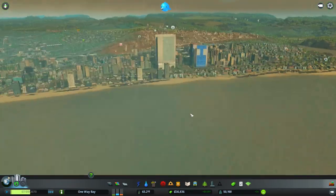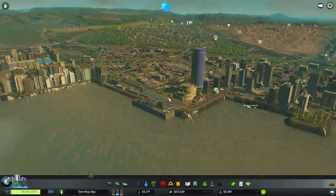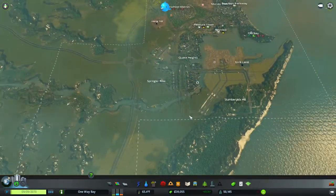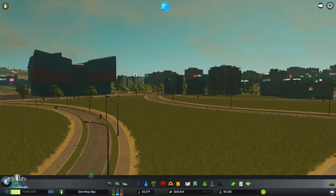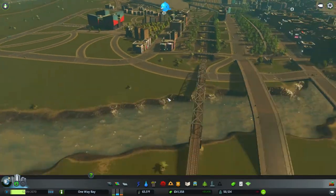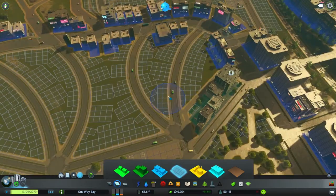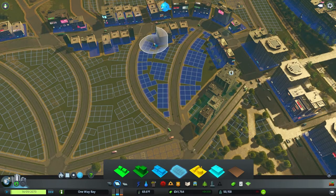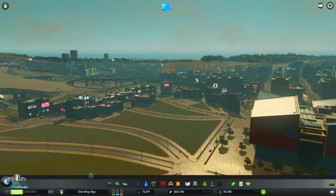Oh my god, this rain. We went like three or four episodes without any weather, and now we've gone two episodes of basically all of the weather. And it looks like we've just gotten fog now — that's actually really cool. It just fogs right after rain like that. But I think the sun is finally emerging.